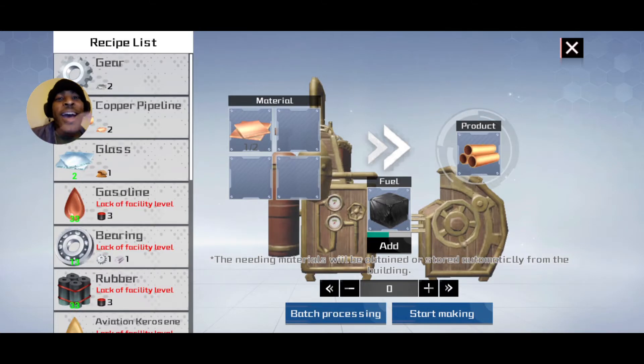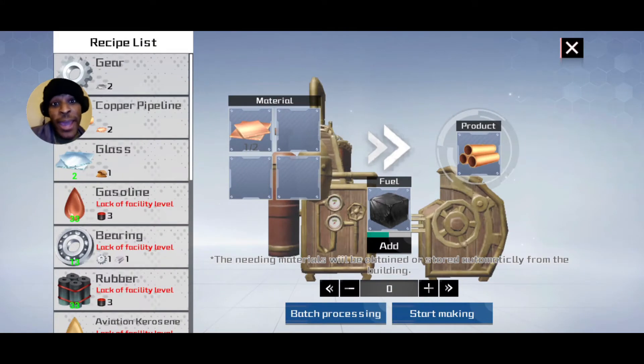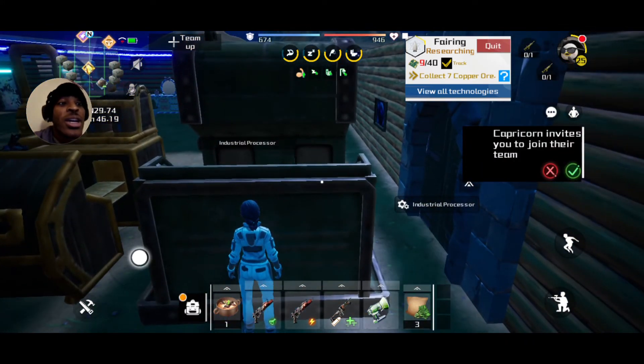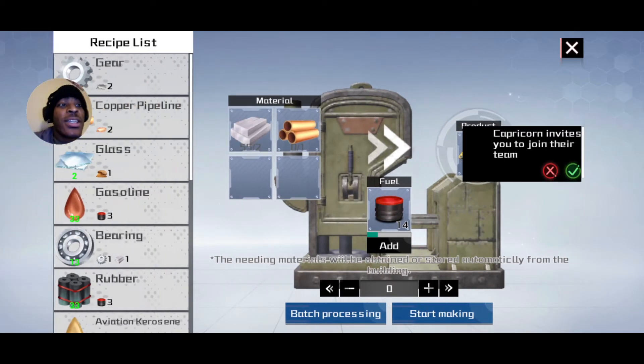Okay so after that distraction, rubber. As you can see here it's like a factory level to make it. This factory machine needs to be upgraded, and when you upgrade it, it looks like this green one here and it turns into an industry processor.